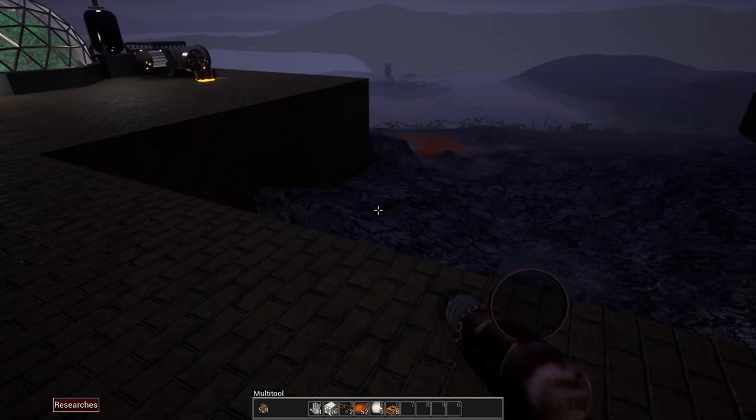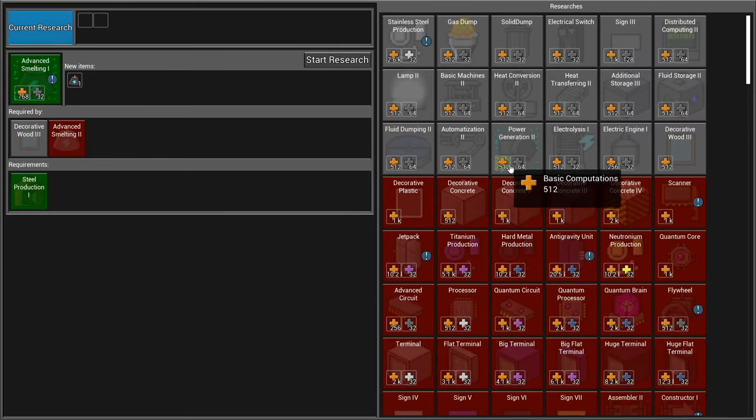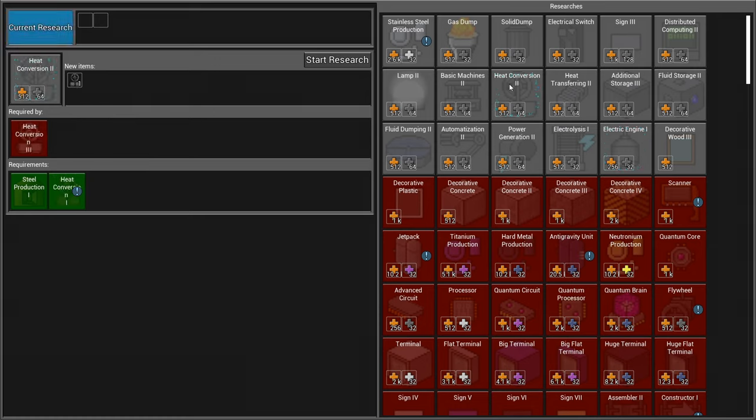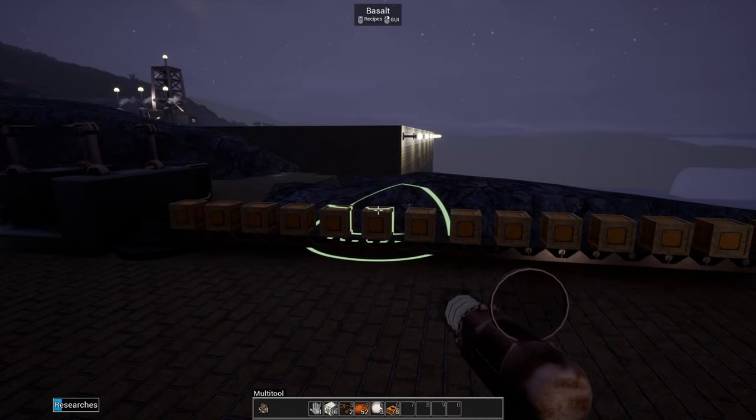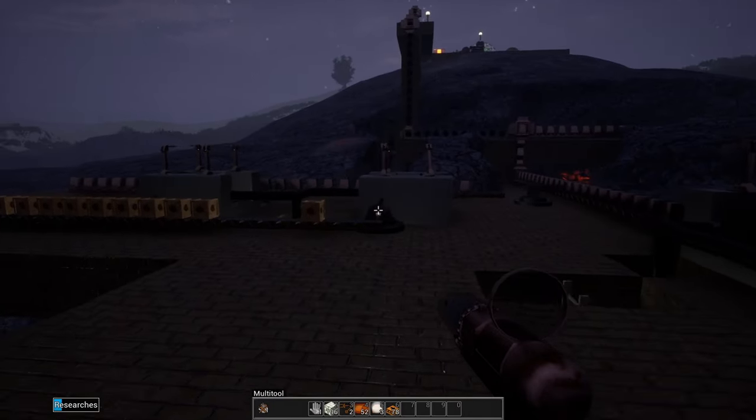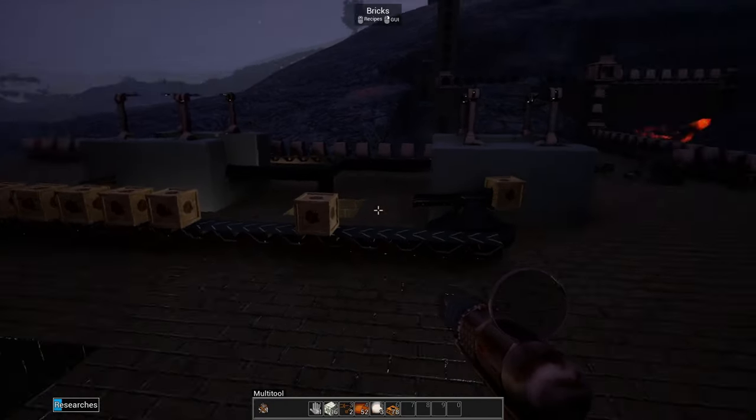Let's look at the research and choose the next thing. We did the advanced smelting - let's do the electric engine. And then maybe heat conversion, but let's do electric engine first and get that going. While that research is running, let's change gears for a second.